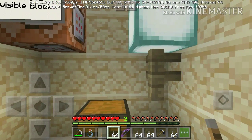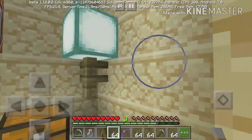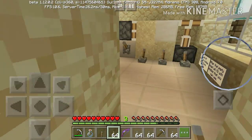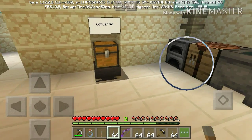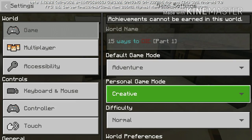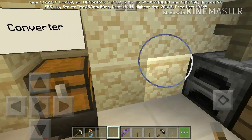'Remove invisible blocks' — I'm guessing I was originally supposed to place the hopper there. We may have screwed up a little bit. It's still giving me levers, so I'm just gonna go into creative mode and bust my way through that wall, and then we're gonna end this episode here.